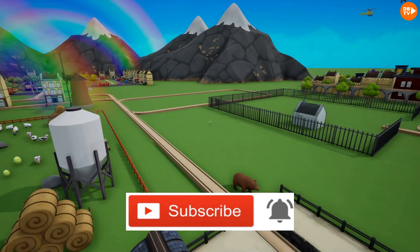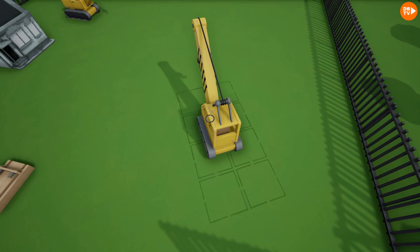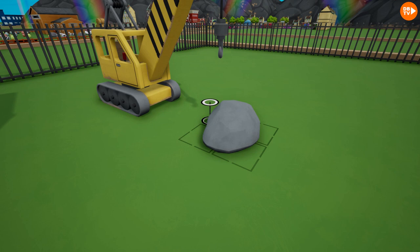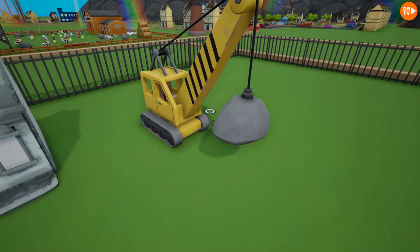Now we're gonna go and put a crane. But this isn't actually gonna be a crane — it will be a wrecking ball. We gotta put two, because you gotta have an actual crane and one with a wrecking ball. Let's put a very nice rock there. We have to change the snap to 25 so it could snap just a little better. Now we have ourselves a wrecking ball — it has to demolish the house for new houses!